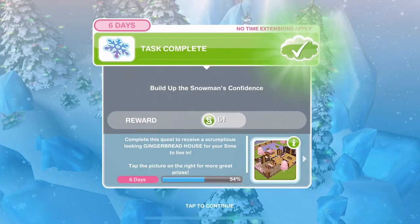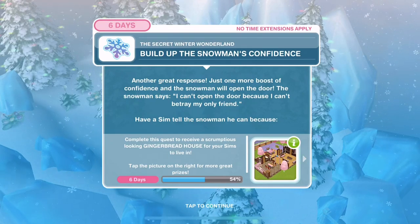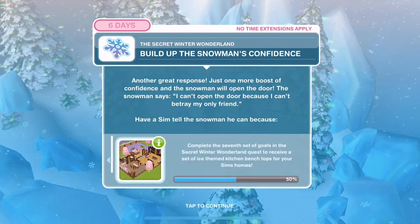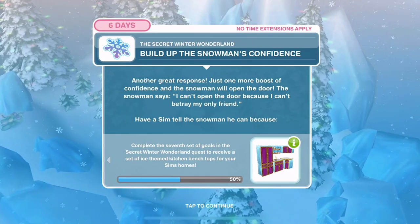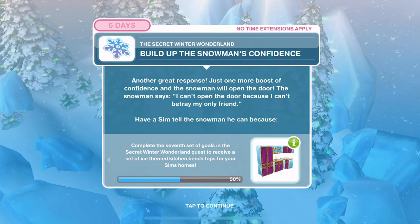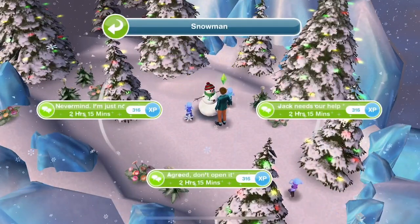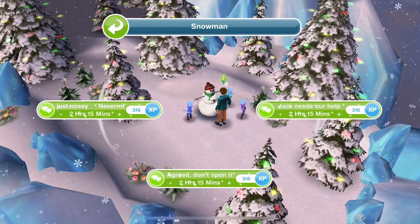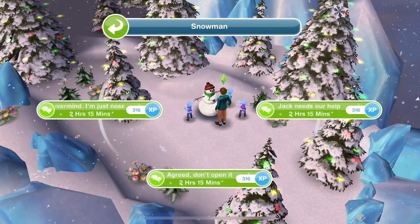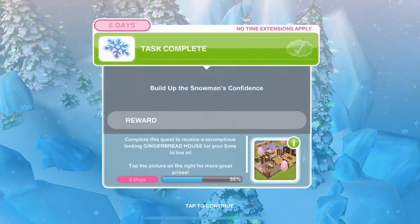Build up the snowman's confidence one more time. Another great response - just one more boost needed. The snowman says 'I can't open the door because I can't betray my only friend.' Have a Sim tell the snowman he can because Jack needs our help - 2 hours, 15 minutes. Completed.